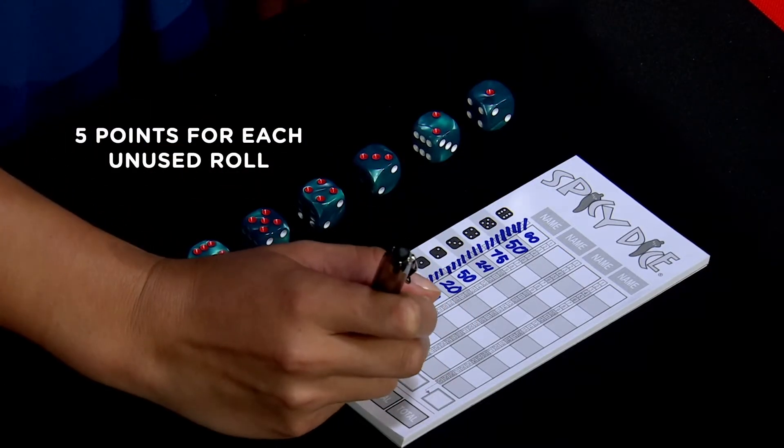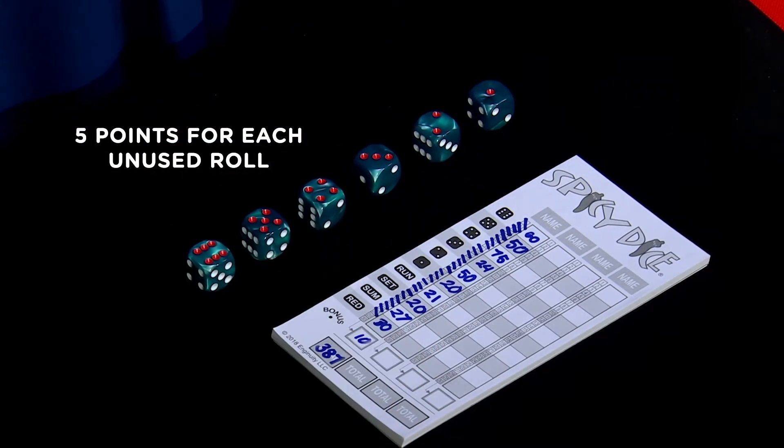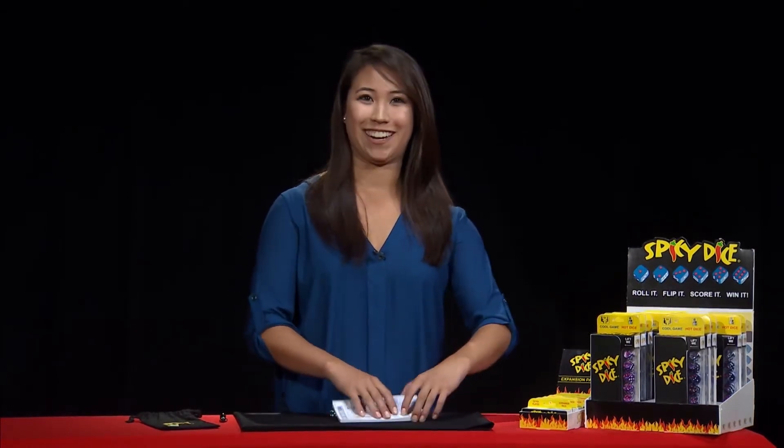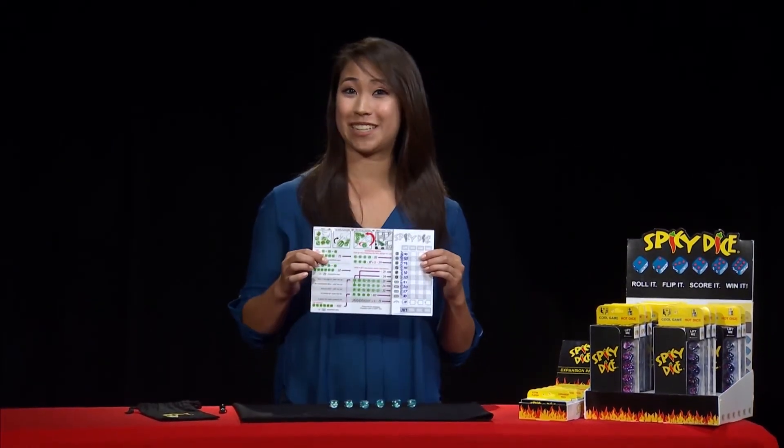When your ten boxes are filled, or when you run out of rolls, your game is over. Score your bonus box if you have any leftover rolls and add up your score. So now you know how to play Spicy Dice. But if that was a bit too much to remember, don't worry — there is a cheat sheet built right into the score pad.